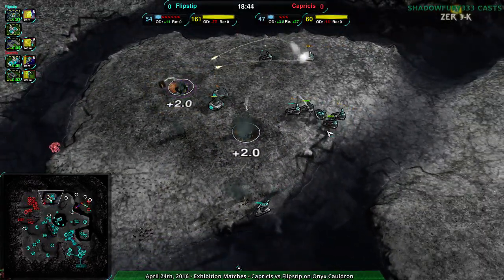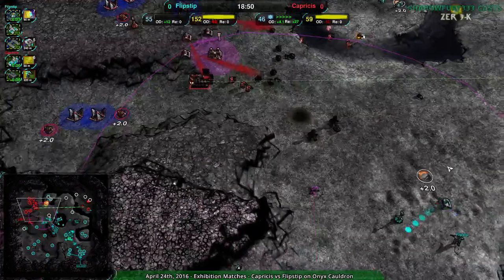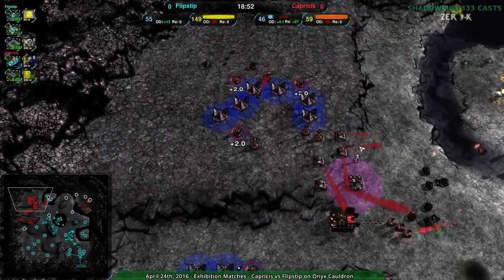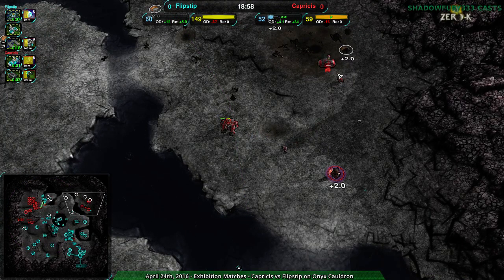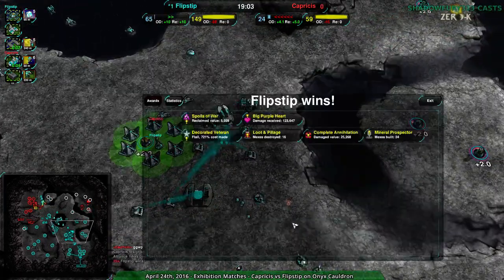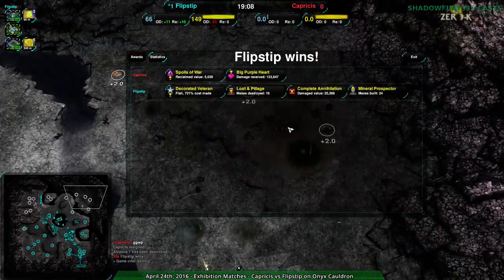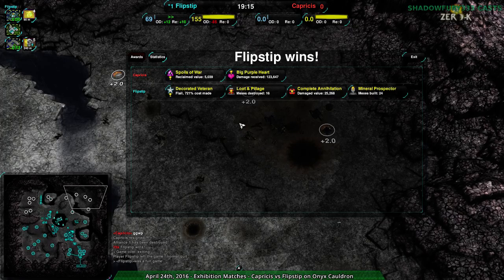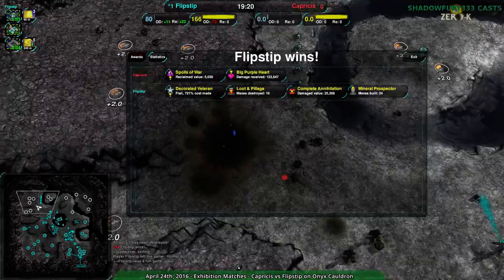At this point Flipstep probably has the way in — they broke the north side, broke the entire center, took that over. Capricious is doing a great job defending but going from defense to attack right now is going to be very difficult, possibly impossible. And Capricious throws in the towel. Good tenacity, good scouting — that gremlin was a really good call. The amphib plant I agree with the timing; it's just that Flipstep spotted it in time and dealt with it. But Capricious had enough defenses that it took a lot of firepower to deal with.